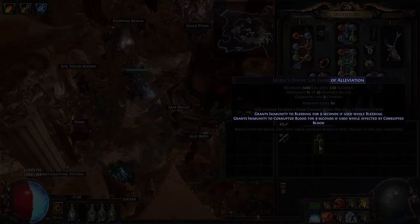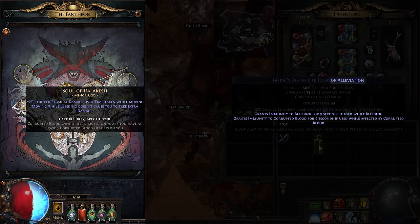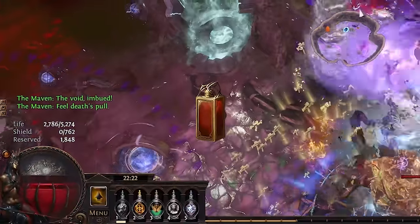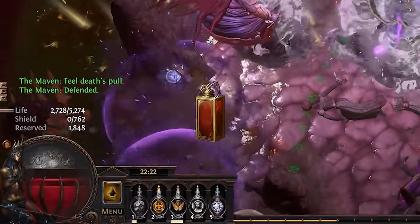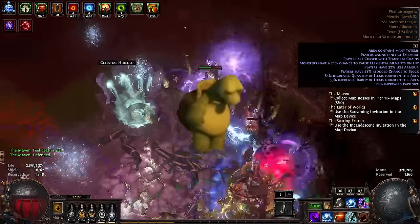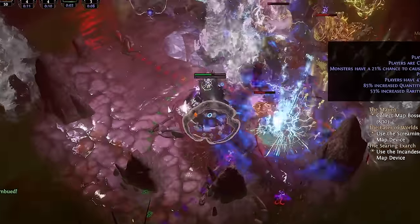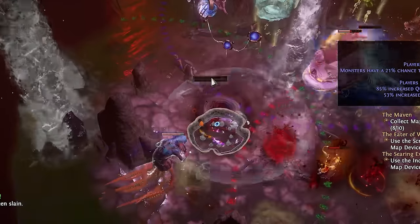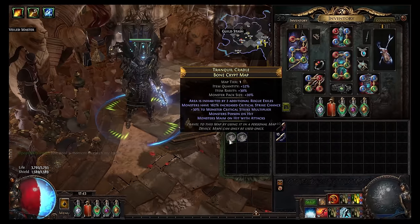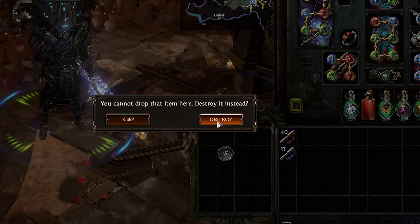Speaking of bleeds, slap a bleed-removal mod on your life flask or take the relevant Pantheon node — press Y to open your Pantheon once you've passed Act 6. Either or, you don't need both. The reason you want bleed removal specifically on your life flask is because if your HP is rapidly depleting, it's likely due to a bleed — two birds with one stone. If you're still getting wrecked after fixing resistances, getting more life, scaling armor/evasion, and becoming bleed immune, then you're probably just running too hard of content for your current level. Tone things down, stop running maps with scary mods like monster crit, monster speed, or monster damage, and just do some easier content.